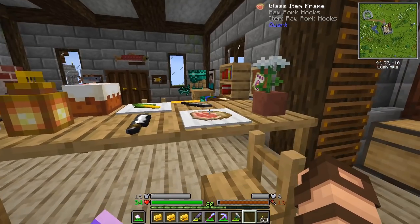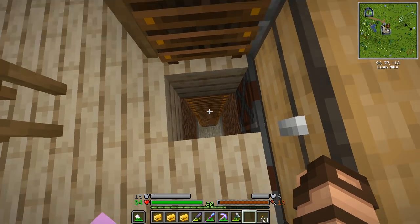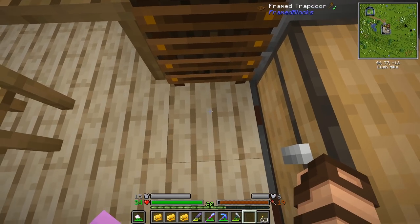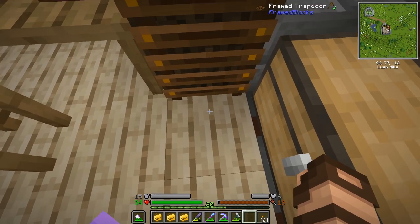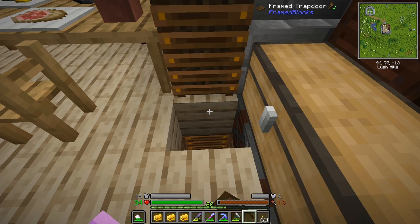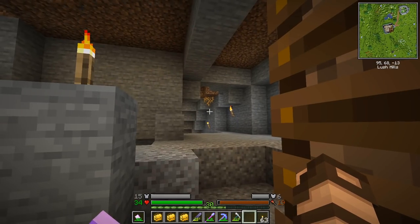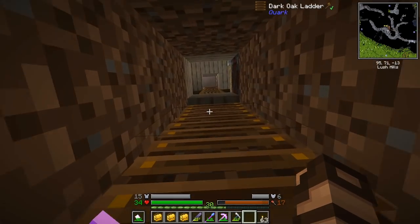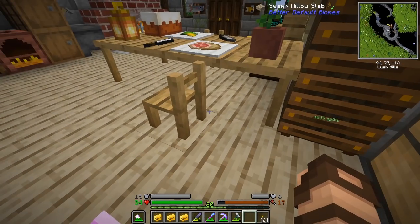I added a secret passage down into the mining tunnels below. Basically it's a framed trapdoor which uses the framed blocks mod — it's sort of like block craftery, pretty much the same thing. I clicked on it with the swamp willow planks and I can go downstairs into the underground instead of going all the way around. It's just a bit of a hidden shortcut.